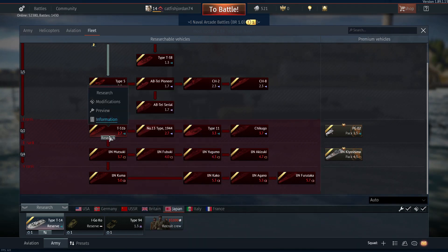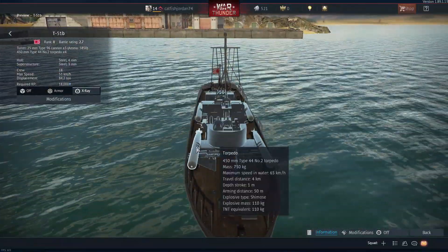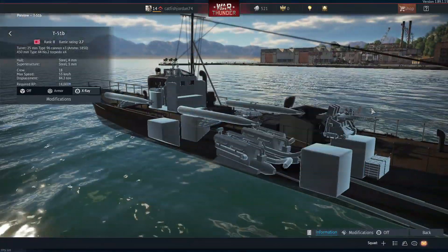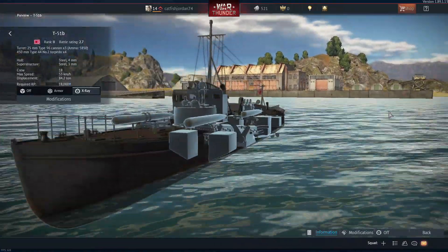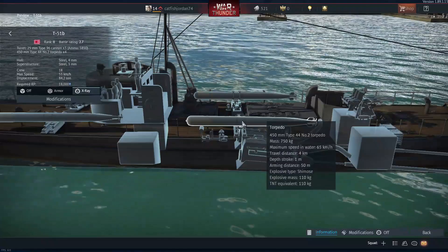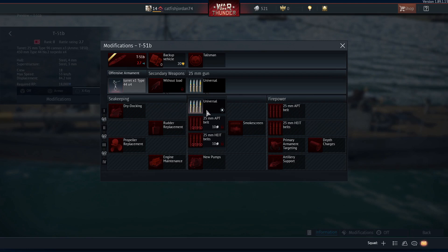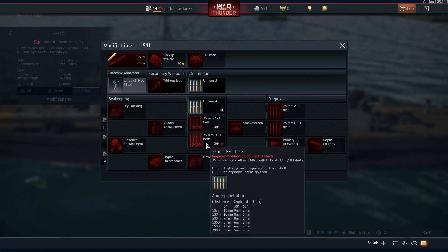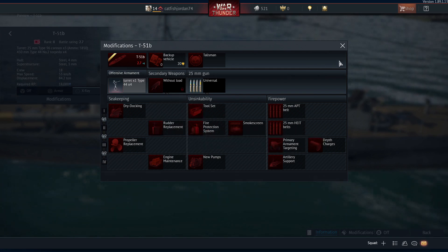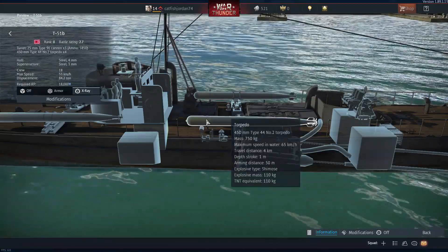Now this is a lot bigger torpedo boat. What stood out to me about this one was it doesn't have any forward facing armament besides the torpedoes. So basically this is a true torpedo boat - you have nothing besides torpedoes and one large AA gun. It will definitely be a useful weapon system, but it will be difficult for people who aren't a fan of torpedoes. That one will be interesting to see how it plays out once they get out of early beta.